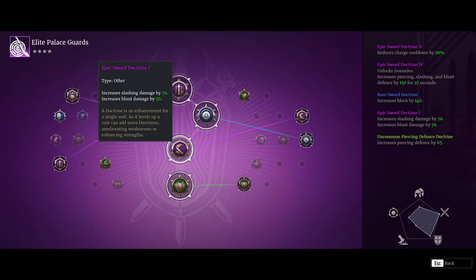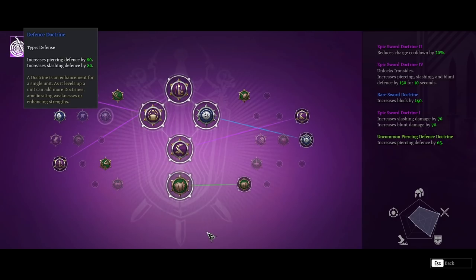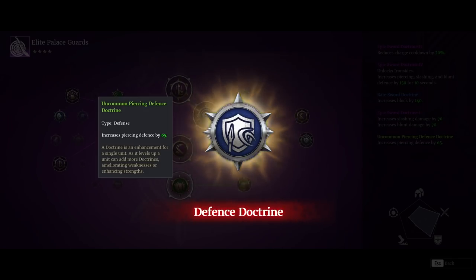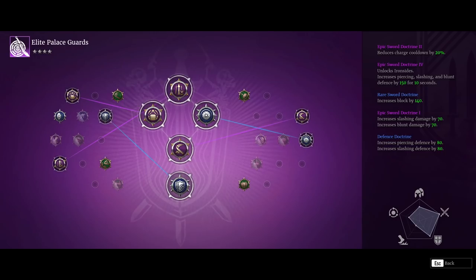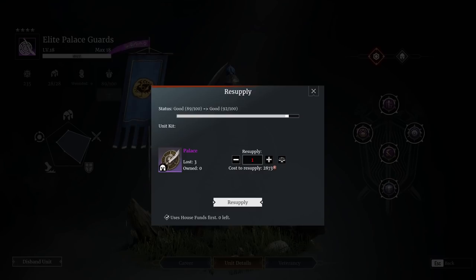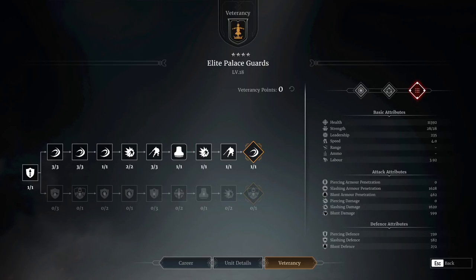Beyond that, increased slashing and blunt damage - they do get a shield bash so that extra blunt damage is quite nice. I've also put on extra piercing defense, though I'm not quite sure why I've got that on there when I've got a spare slot. As you can see, I don't necessarily do a very good job planning these videos sometimes. There's also increased block which is nice to have. That puts them in a pretty decent place. Kit cost-wise, we're looking at 2,800 - reasonably priced for a heroic unit. With the increased doctrines we're getting piercing and slashing defense a little bit higher as well. Let's go and head over to some battles.